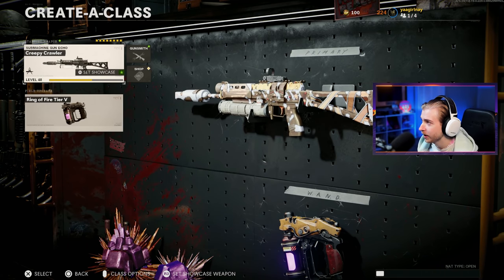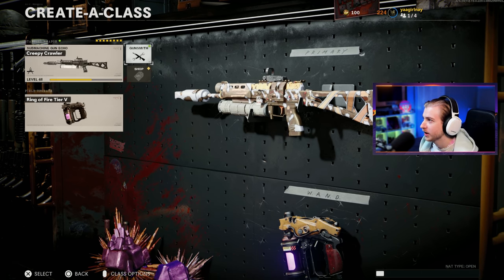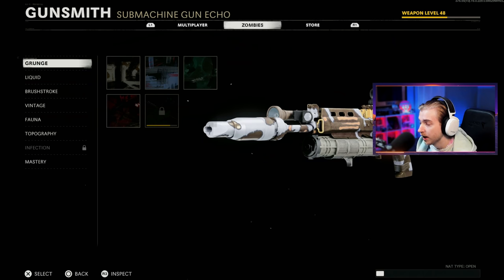Right now there is double weapon XP, so if you want to see me do a weapon, go ahead and leave your suggestions below. I'll have a comment with all the weapons we've already completed so we don't get any repeat suggestions. Also leave what map you want. I've seen people start throwing in other suggestions like no Rampage Inducer, no this perk, no that — maybe we'll do some of those, but I'm just trying to get these done.